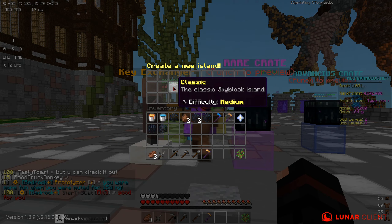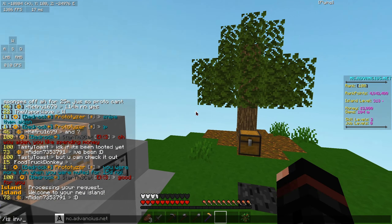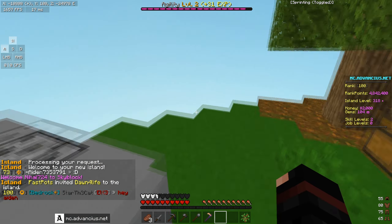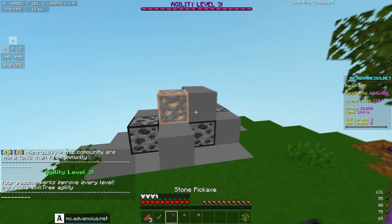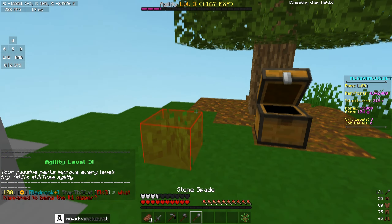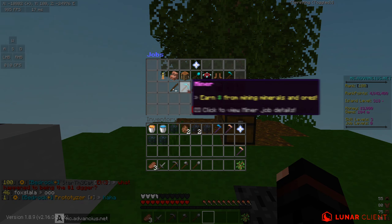So right now I'm going to create an island. Should we do classic, beginner, or hard? Let's do beginner — it's easy for us. I'll invite Dawn for Life to my island so we can share it. This is everything we have on the server right now — we're quite understacked but that's not a problem, we'll definitely get more op. We want to do jobs — Dawn, you pick what jobs we should do.